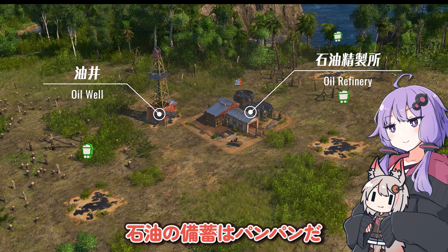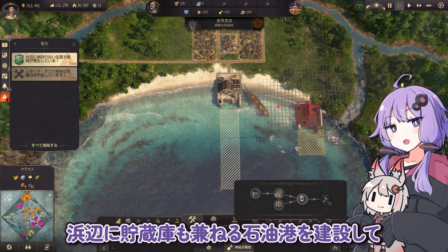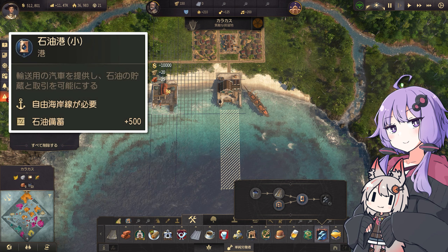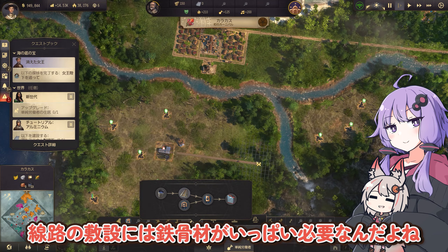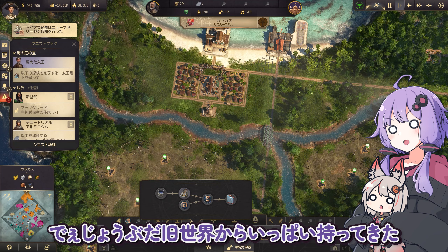油田の近くには石油生成所と油性を建設済み。石油の備蓄はパンパンだ。掘削した石油を列車で運び出しましょう。浜辺に貯蔵庫も兼ねる石油口を建設して。輸送用の汽車を提供し石油の貯蔵と取引を可能にする。石油口と石油生成所を線路で結びます。線路の付設には鉄骨材がいっぱい必要なんだよね。旧世界からいっぱい持ってきた。